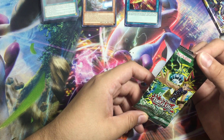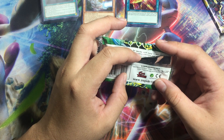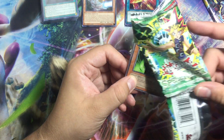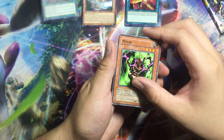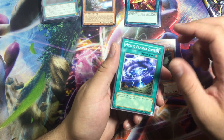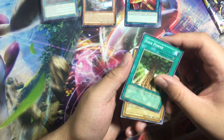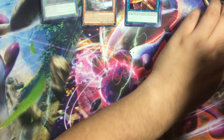And then we have Spell Rulers, which is once again a reprint from the OG one, so all those classical cards. We have the Power and the Ancient, the Little Sheep, Little Sheep Army — classic.